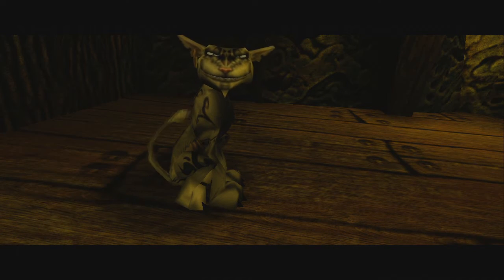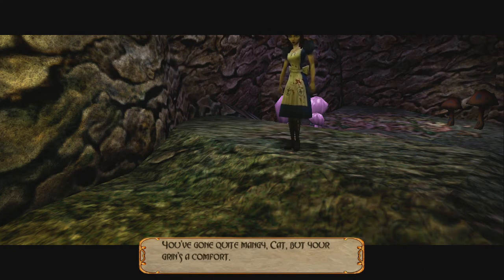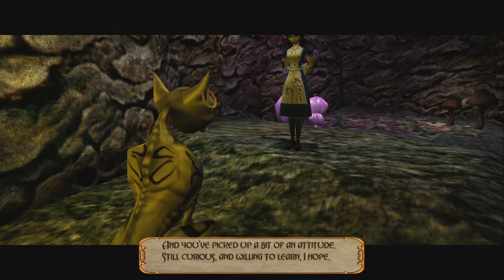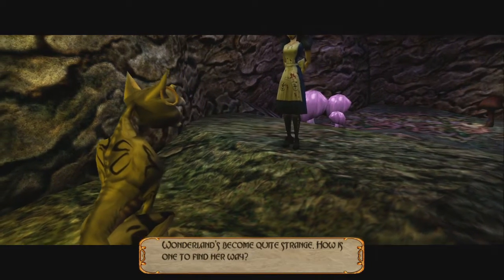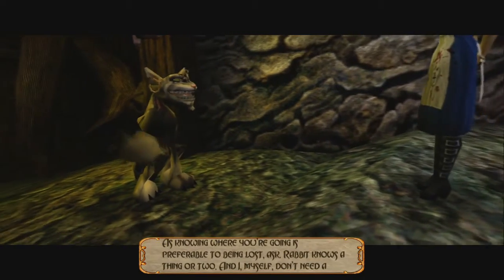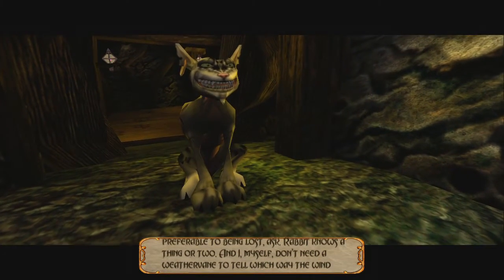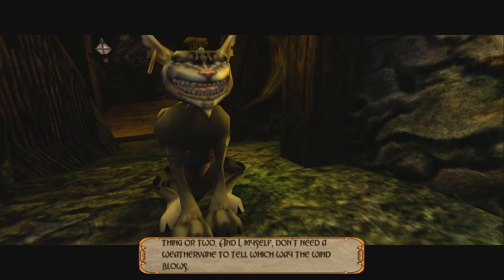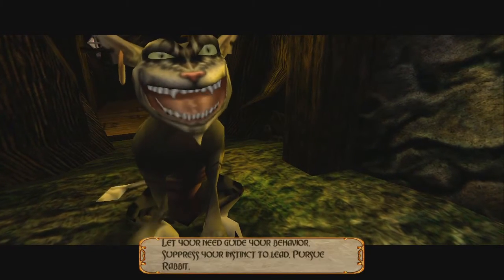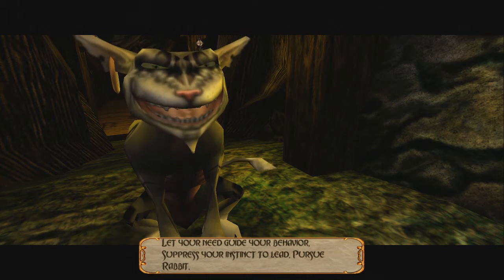While his eyes glow in a super creepy fashion. 'You've gone quite mangy, cat, but your grins are comfort. And you've picked up a bit of an attitude. Still curious and willing to learn, I hope. Wonderland's become quite strange. How is one to find her way? As knowing where you're going is preferable to being lost, ask. Rabbit knows a thing or two, and I myself don't need a weather vane to tell which way the wind blows. Let your need guide your behavior. Suppress your instinct to lead. Pursue rabbit.'